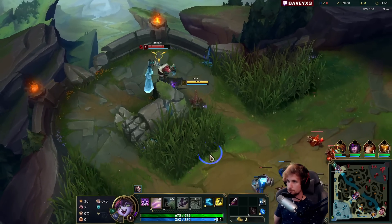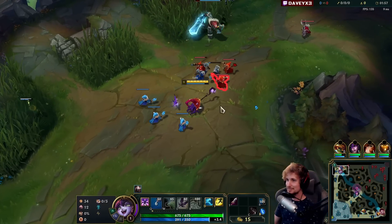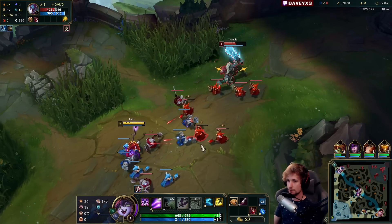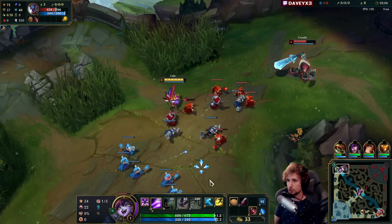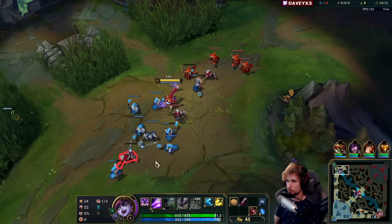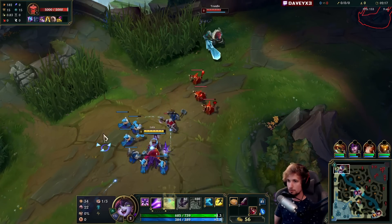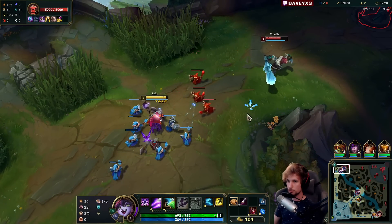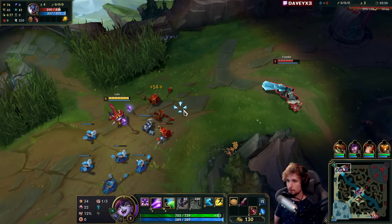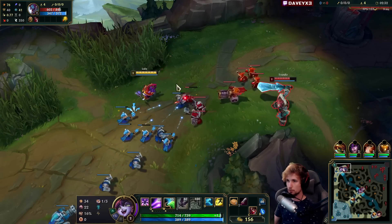Basically the way Lulu top lane works — in case you've never seen it before — she's a kiting machine. Your Q is a slow, you've got attack speed, you've got the polymorph. You've got everything needed to kite your opponent. I'm also thinking about whether I should be maxing Q or maxing W, because they're both extremely effective. I'm leaning toward W because of the bonus attack speed.